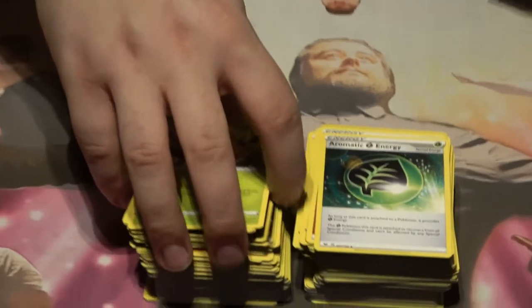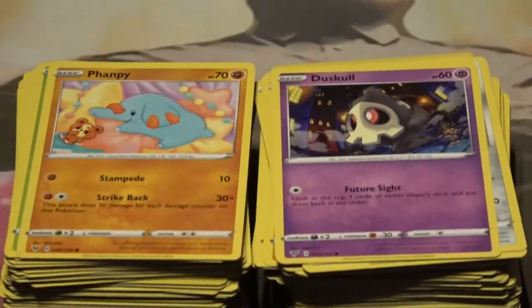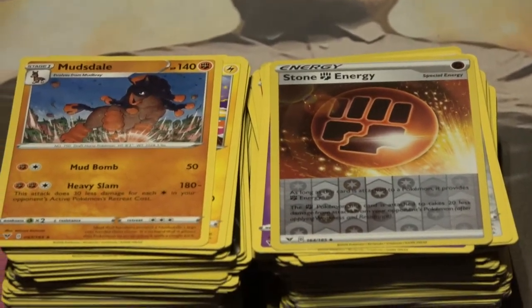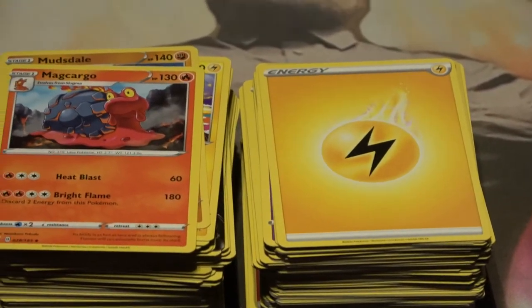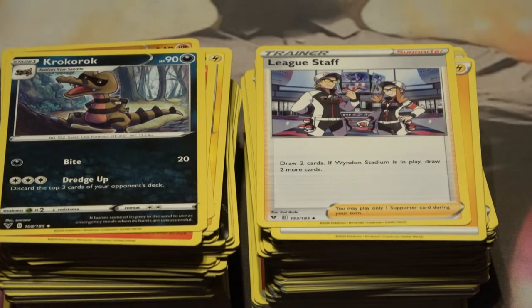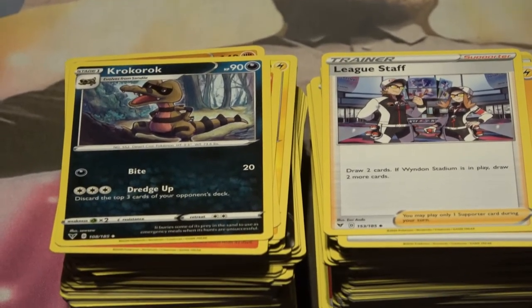Weedle — which makes three or possibly four, don't fact check me. Beldum. Flaaffy. Duskull. Electric. Stone Energy — the shiny one. Mudsdale — like Mudbray but more dale. Electric Energy, another Magcargo for my Magcargo FTK. There's the League Staff, and then finally Carkol — which is actually the proper way to say crocodile, everyone else who said it up to this point has not been accurate.